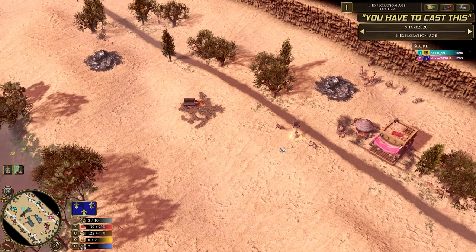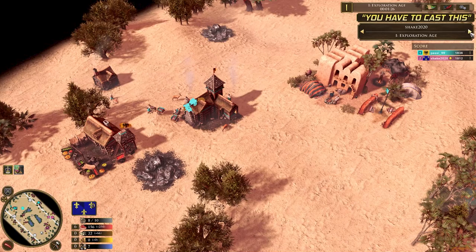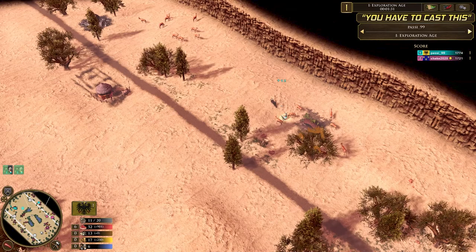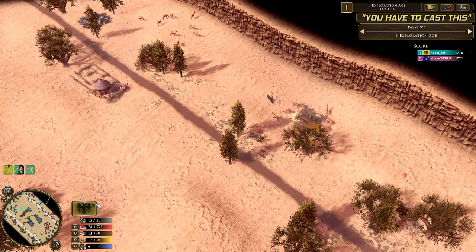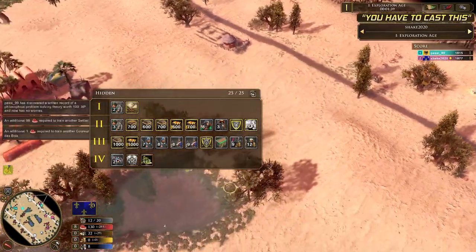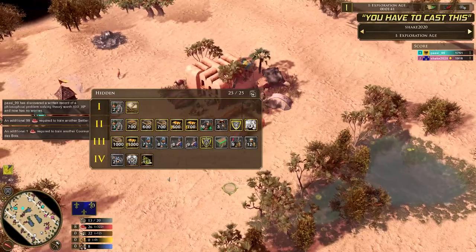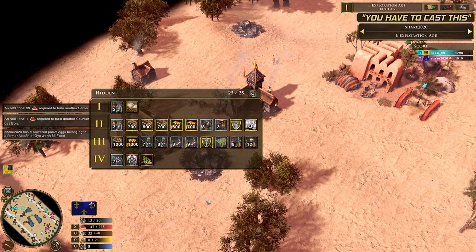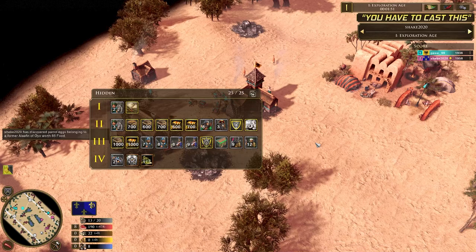He's got three hyenas to fight to get that treasure. If we have a quick look at Pasi, he's grabbing a treasure as well — 100 XP coming in, and he's getting his first card. Let's look at Pasi's deck. Very, very standard — this is a bread-and-butter German deck. If you want to learn Germany and do well, this is a very good straightforward 1v1 deck, and also pretty good for team games.